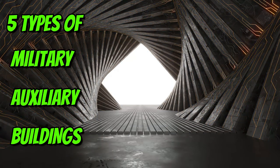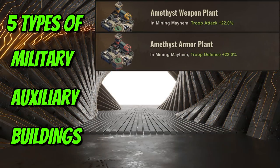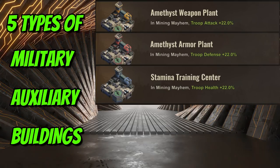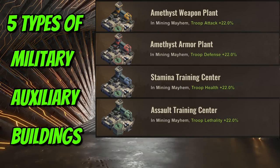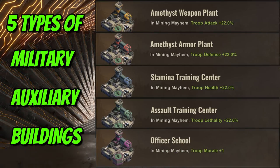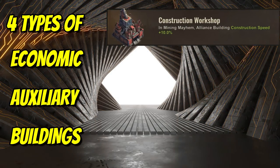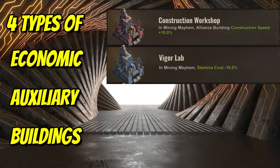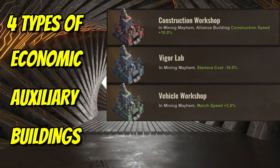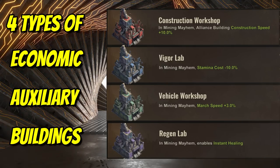There are five types of military auxiliary buildings: one — Amethyst Weapon Plant: +22% troop attack; two — Amethyst Armor Plant: +22% troop defense; three — Stamina Training Center: +22% troop health; four — Assault Training Center: +22% troop lethality; five — Officer School: troop morale +1. There are also four economic auxiliary buildings: Construction Workshop (+10% construction speed), Vigor Lab (-10% stamina cost), Vehicle Workshop (+3% march speed), and Regen Lab (enables instant heal for alliance members).